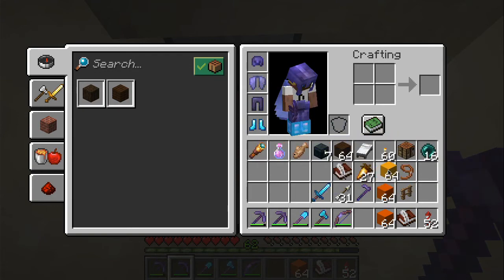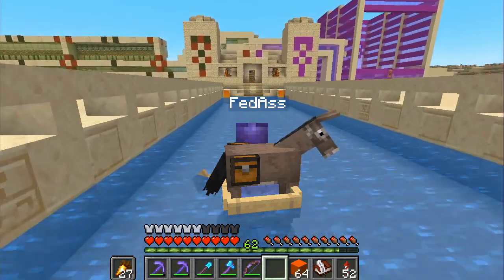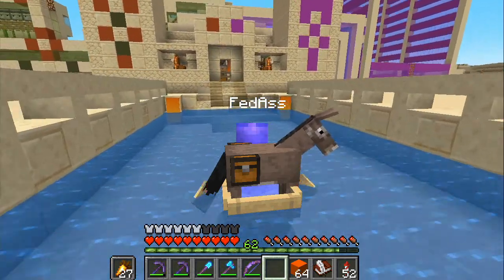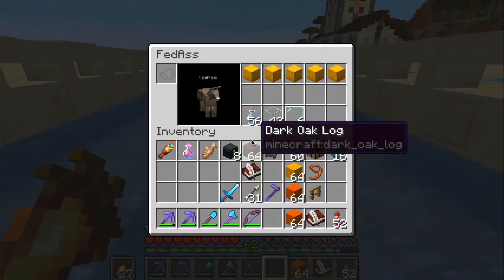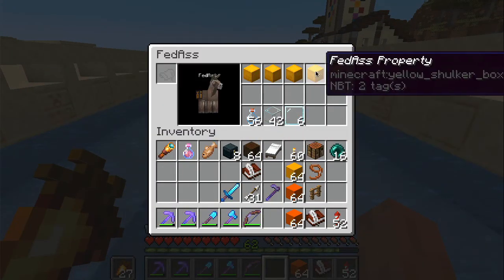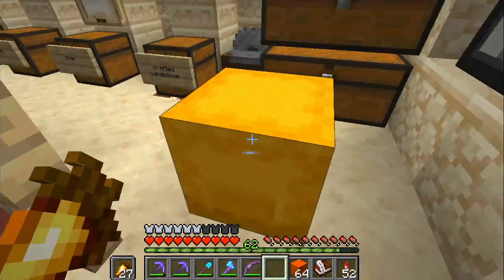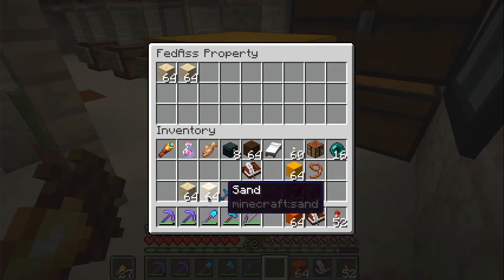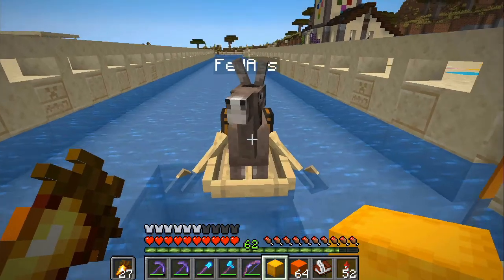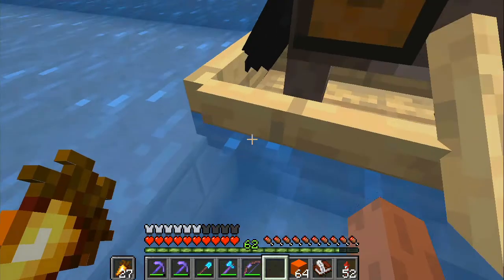And there we go - two stacks of concrete. Let's look at the projects book again - we have more of a to-do list. One stack of yellow concrete to hunting arena, let's get that. So Fedaz's main purpose in this world is to be loaded up with sand. He has a powerful storage system with the shulker boxes. Let's take this one just to show you - we get some sand, put it in the shulker box, load it up. He is already loaded as you can see.